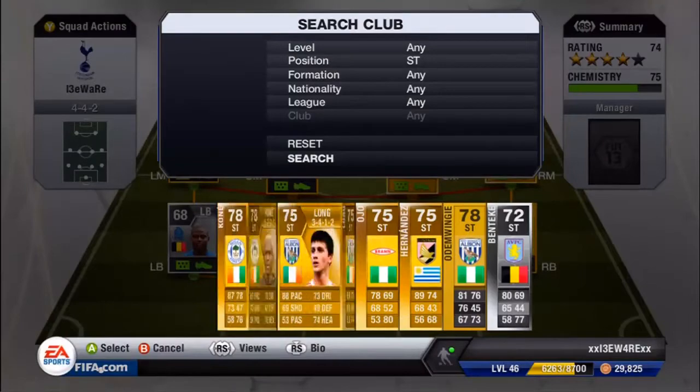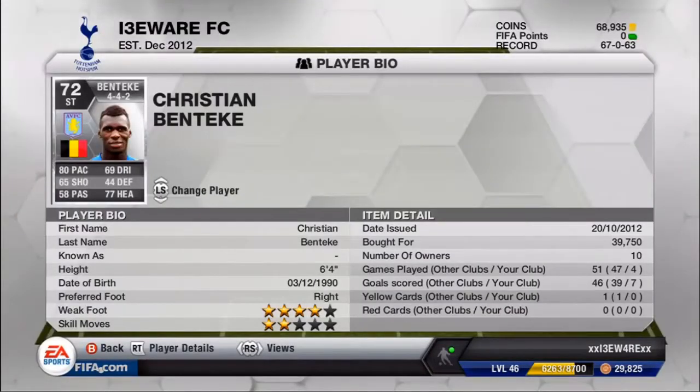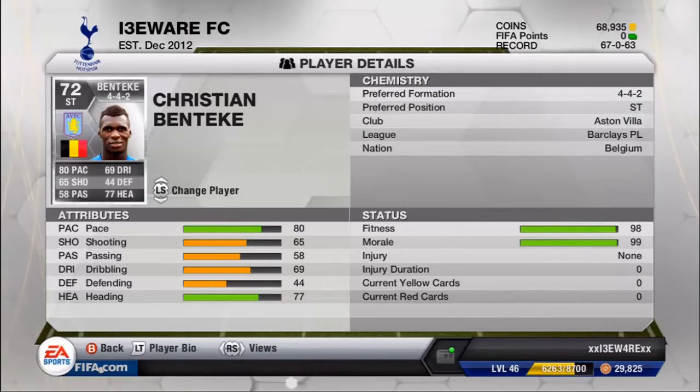In striker we also have Benteke, who I'll be doing a review on in a couple of weeks — four star weak foot, two star skill moves. 80 pace, 65 shooting, 58 passing, 69 dribbling, 77 heading. What a beast and a hidden gem. He's in form, crazy strength, the way he just scores goals is ridiculous.